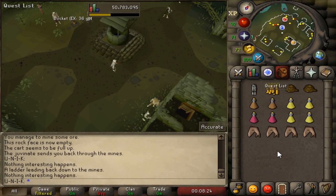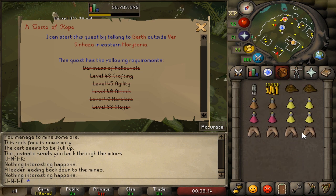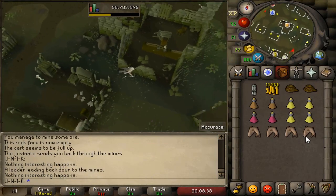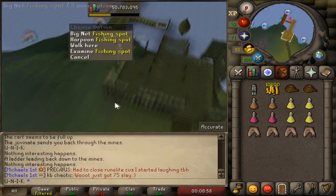To begin this quest, teleport to Burg de Rot with your Morytania plate legs. Once you are there, head south east to the boat. The requirements are shown on screen. Take a lot of stamina potions and your graceful outfit because you will have to do a lot of running. Head to the south eastern part and take the boat.